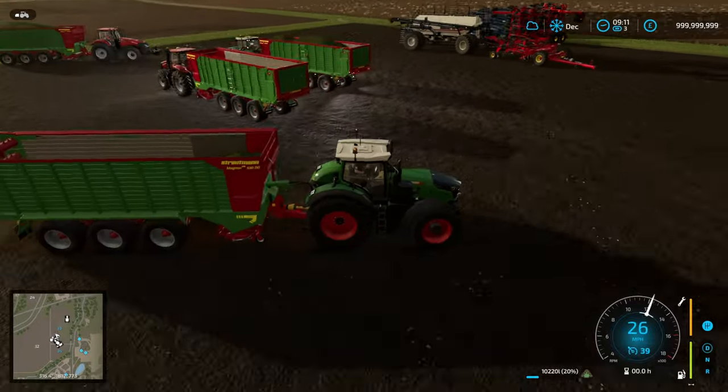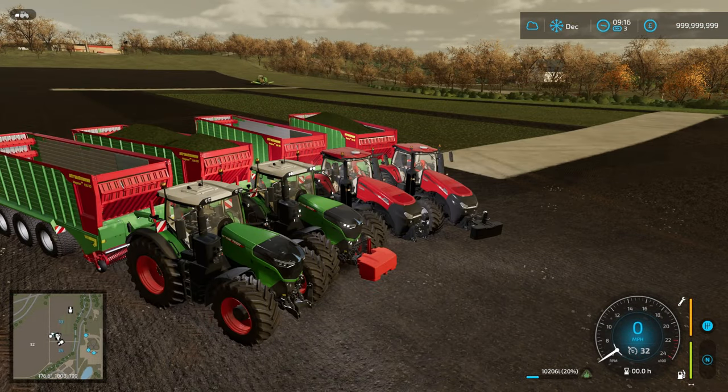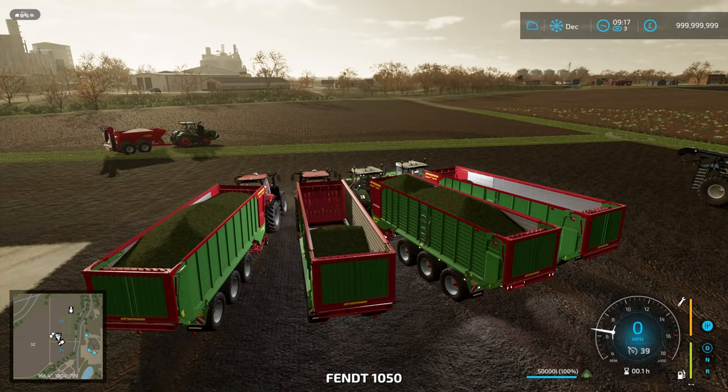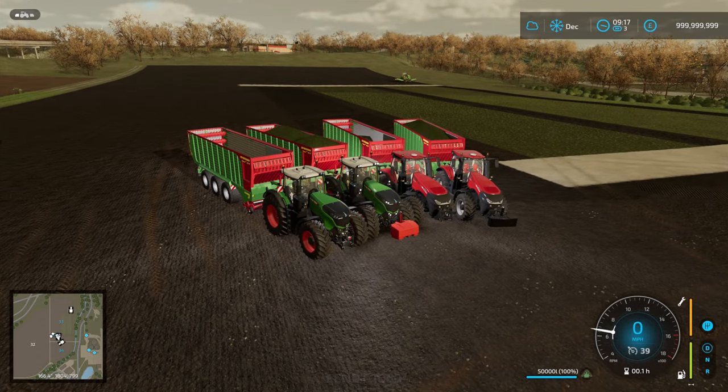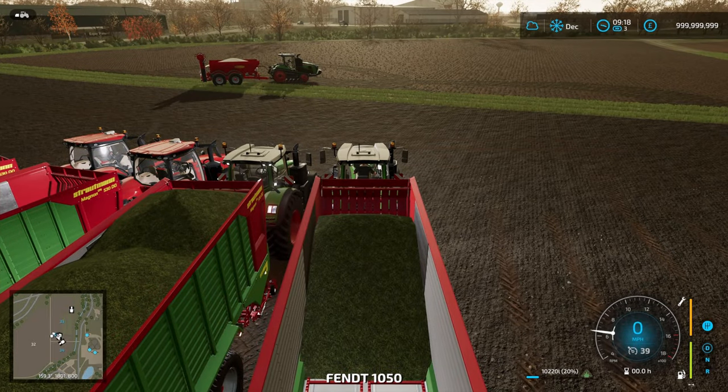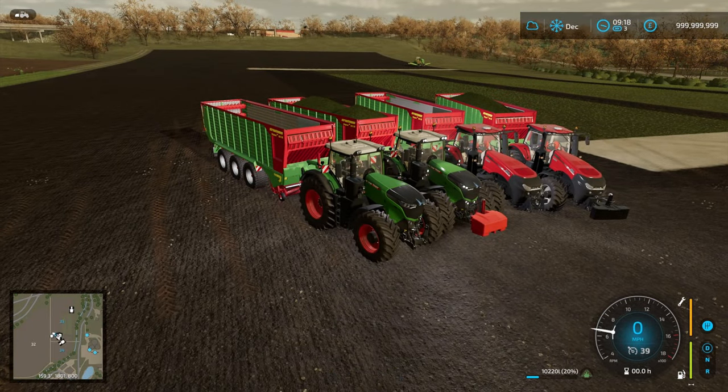Conclusion: we got 60,000 liters off this randomly sized patch of grass, whether we mowed it in the first or second harvestable state. As long as you don't leave it in the ready-to-harvest state for a full month, you get the same amount. If you found this video interesting or useful, please click like and leave a comment. Subscribe for more videos like this, and I'll catch you next time on FS22.